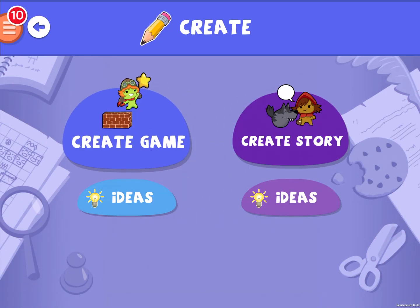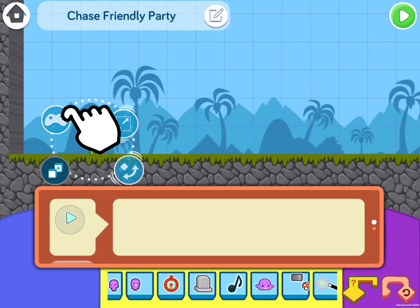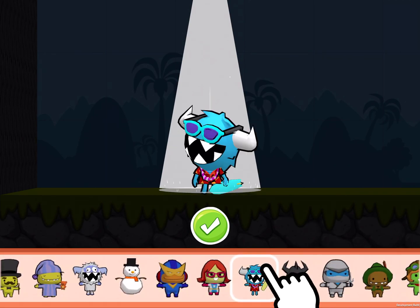Hi Creative Coders! Welcome back to Coding with Katie. I'm super excited because Surfer Glitch was just added to the foos, and Surfer Glitch has a very special ability — he throws water balloons.